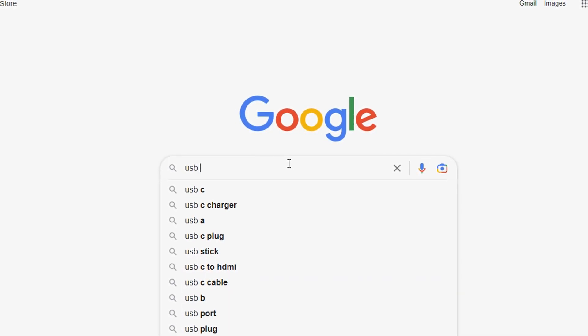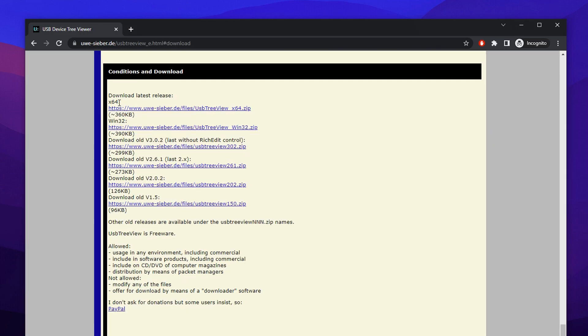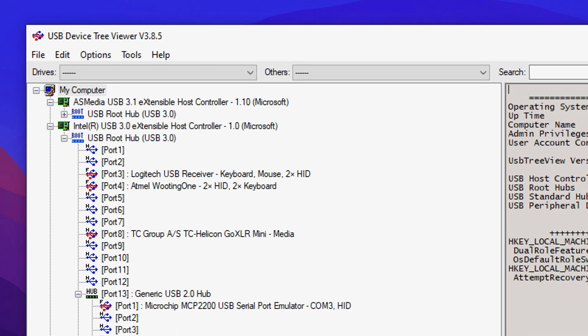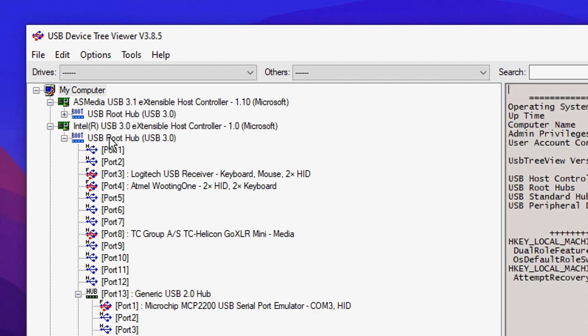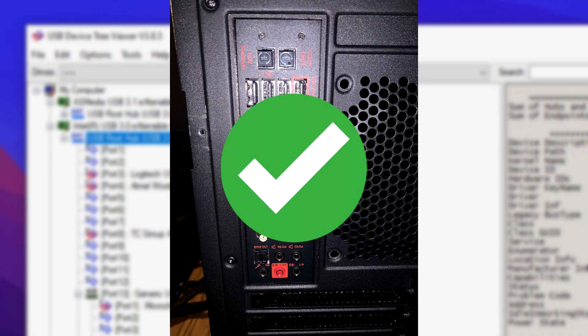Finally, head over to Google and search for USB Tree Viewer — it's free and safe to use. This tool lets you see all your gaming peripherals like your mouse to check if they're plugged in correctly. Once set up, you'll see all your different USB controllers, and what you want to do is make sure all your latency-sensitive devices — such as your mouse and keyboard — are plugged into the root hub, which is the top one. If not, plug them into your motherboard ports at the back of your PC, as that is essentially your root hub.